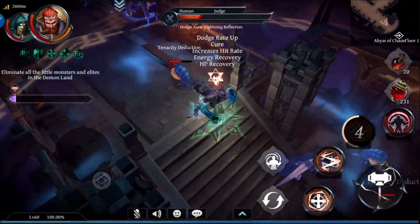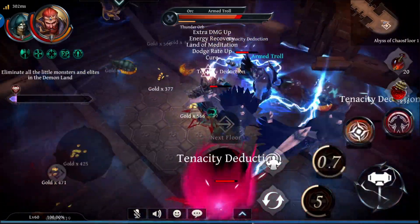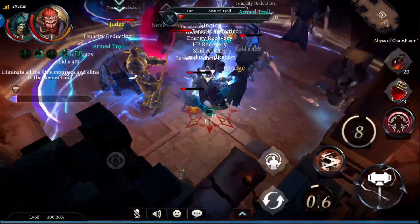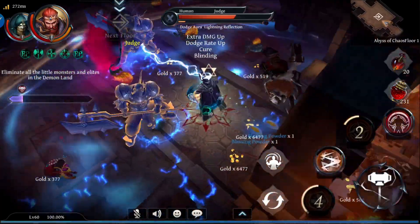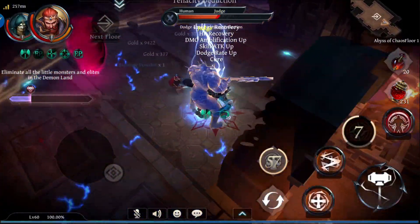Hello everybody, Greg 2G here, and today we're going to talk about a build that I recommend you use on Bison basically as soon as you hit 60, or as soon as you actually can have money to try to do this. I just call it the poor man's build, the poor man's set.